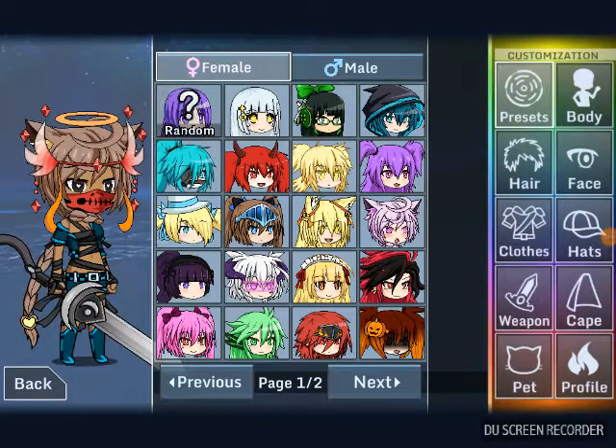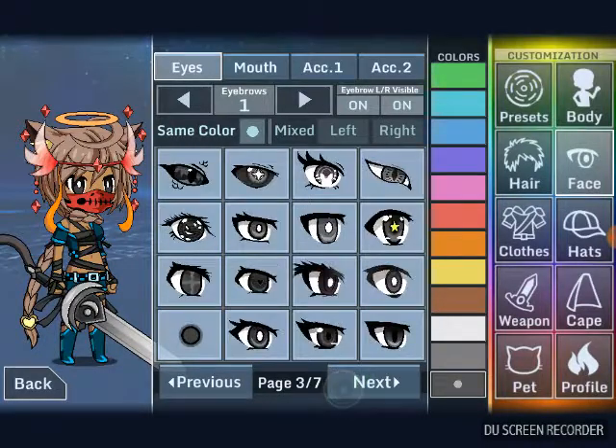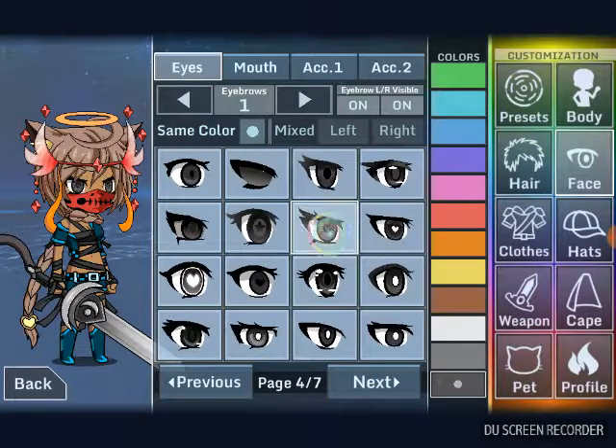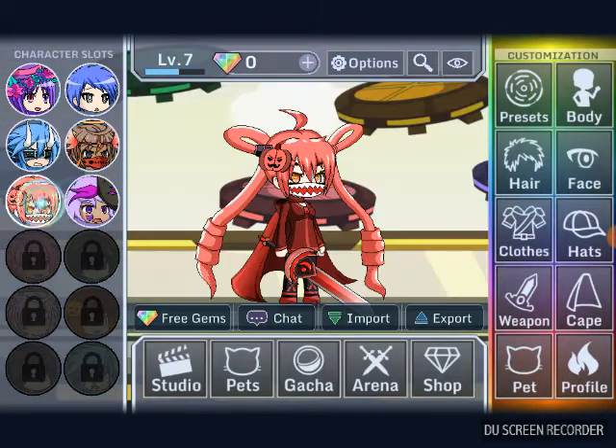Oh I like how that one looks, I don't want to change it to be honest. I'll give her regular eyebrows and I'm not going to change anything — I honestly really like this one. I think I had this size right now, I have to go change it back. Pretty sure yeah, I had this size. Okay I have to keep it so here are all the characters so far.